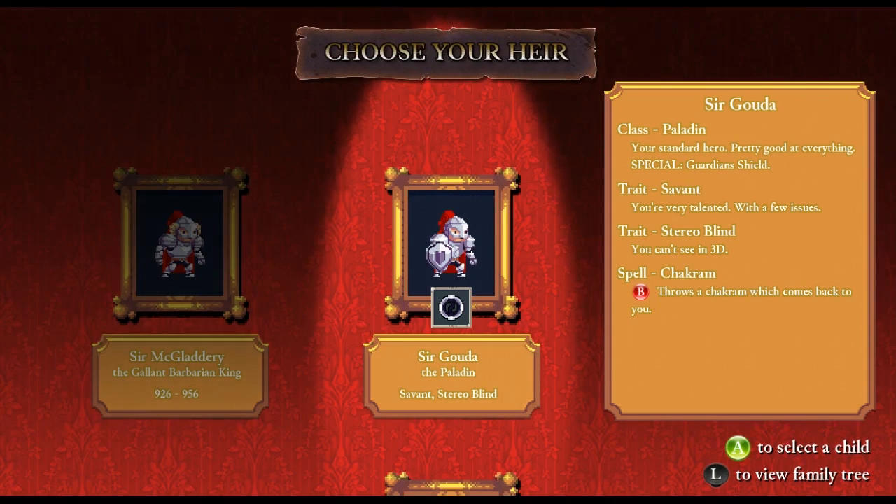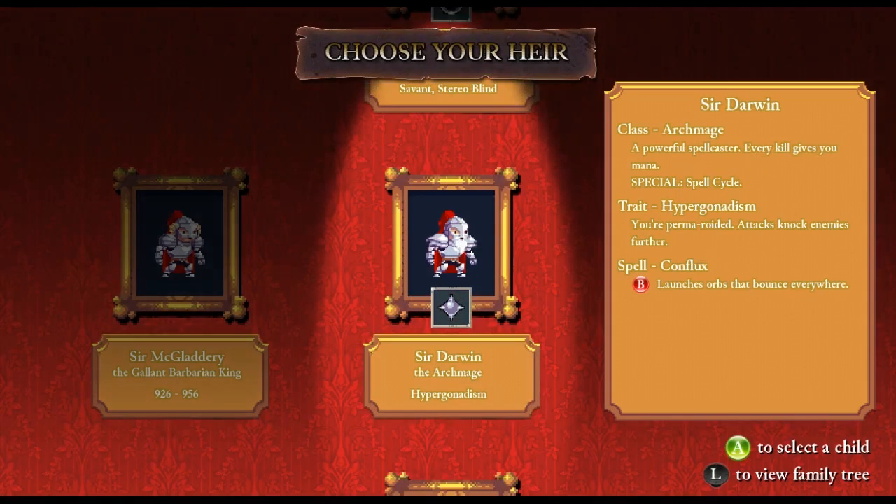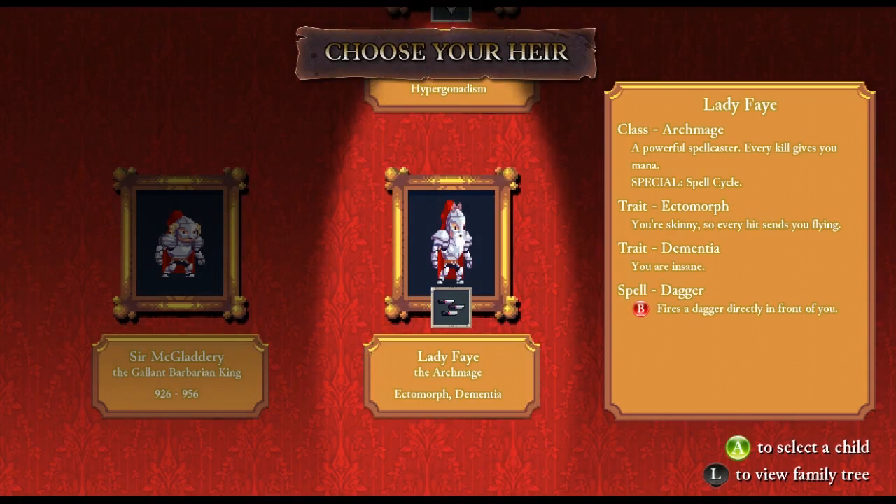We have Sir Gouda, who's a paladin with the guardian shield, a savant with no 3D, and the chakram, which is cool. The archmage — people have been asking me to run as an archmage, so maybe I'll do that. I'm not very good at spellcasters, but we'll give it a shot. Hypergonadism means we knock enemies back further and launch orbs everywhere, which is cool. And an archmage who has dementia and is an ectomorph.